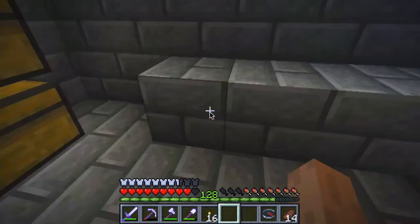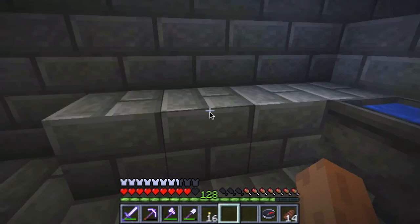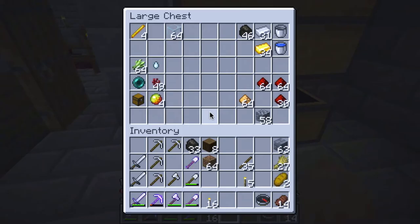Over time these are some of the things I've been able to gather and I think I've got a decent start. Let's get this show on the road. The first thing I need for brewing potions is these blaze rods.